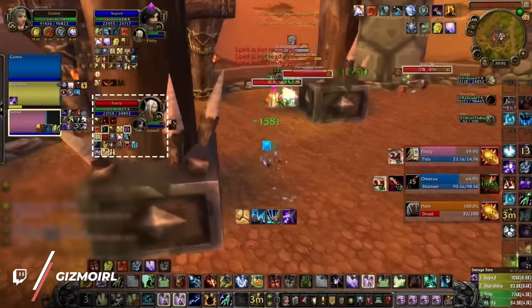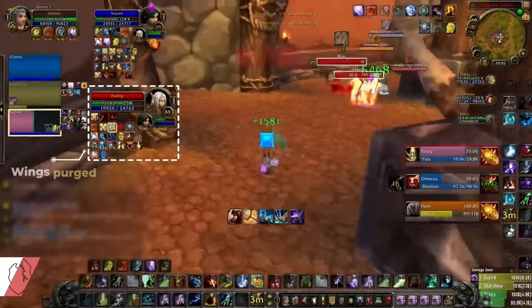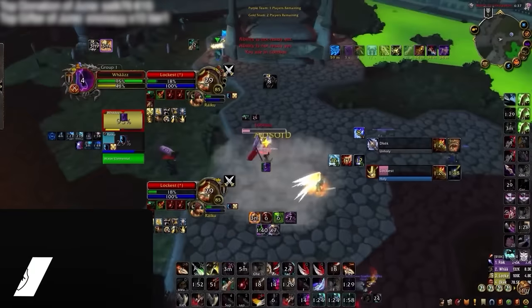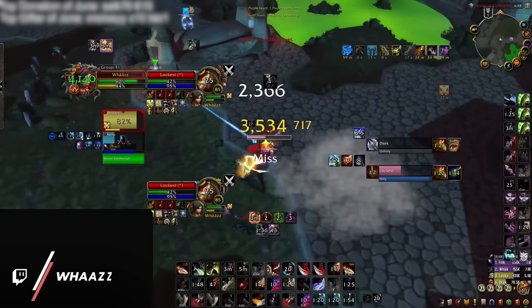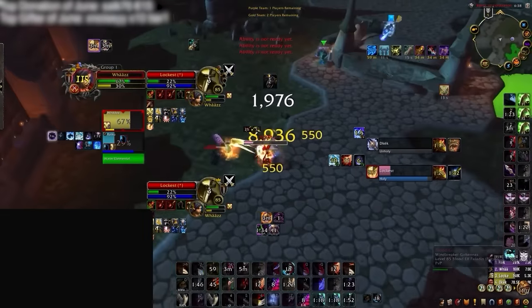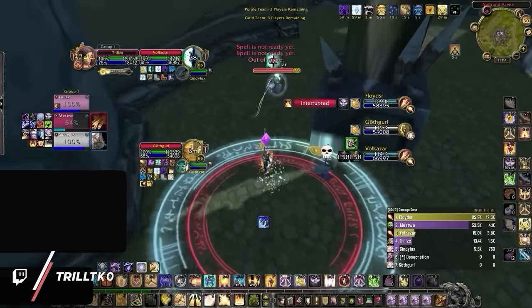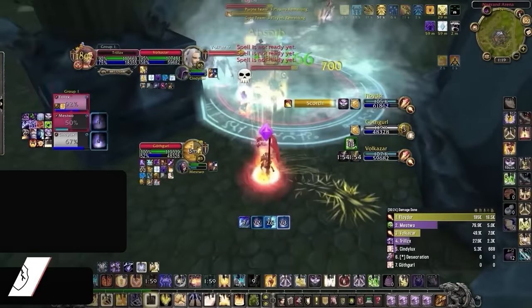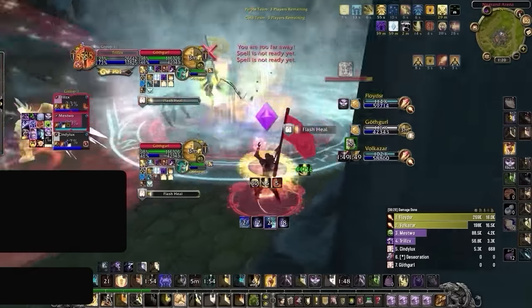Fortunately, there are a few forms of counterplay. Avenging Wrath is dispellable, and yes mages, it's going to be worth the global to spell steal it, since it will give you a huge damage boost. You'll also be able to slow down some of their damage with any CC, especially disarm effects, since it will prevent them from using Crusader Strike and denying the holy power generation from Zealotry. And if all else fails, kiting is a last resort option. Unlike Dragonflight where Ret Paladin is a pseudo-ranged spec, Cataclysm actually rewards you for proactive positioning and playing to avoid enemy melee.